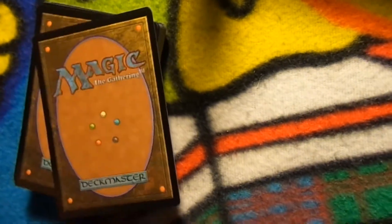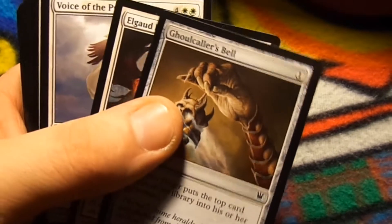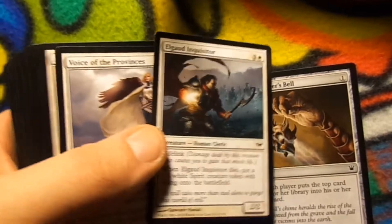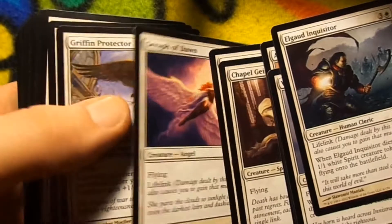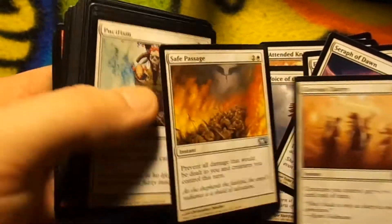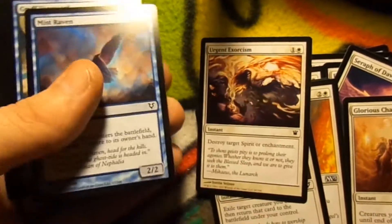A lot of times when you buy multiple builder toolkits, you do get a lot of the same cards, but you'd also get a good majority of other stuff too. There's a lot of stuff I've gotten that I haven't had before. Just going to scroll through these real quick — Seraph of Dawn, Safe Passage, some Pacifisms, Cloud Shift. Not bad.